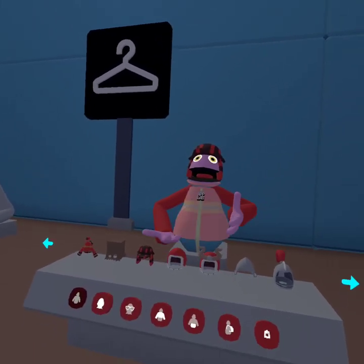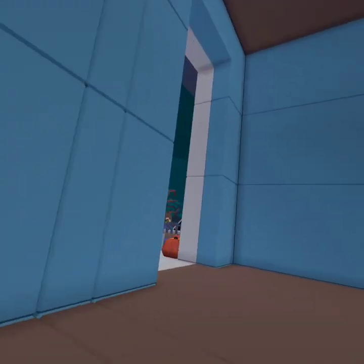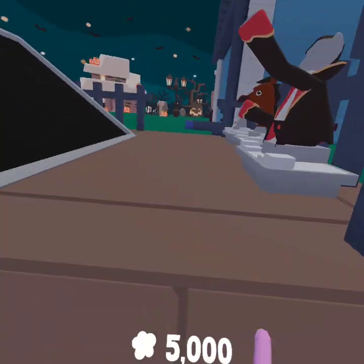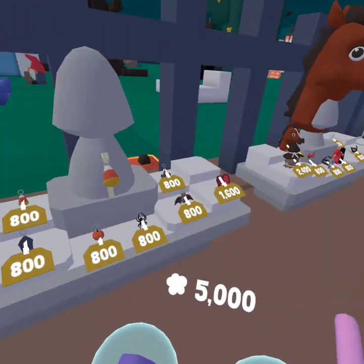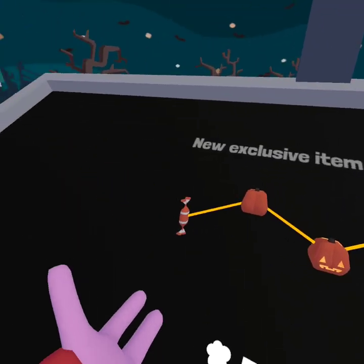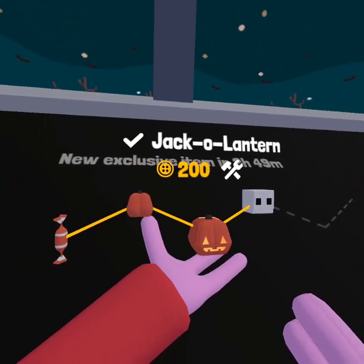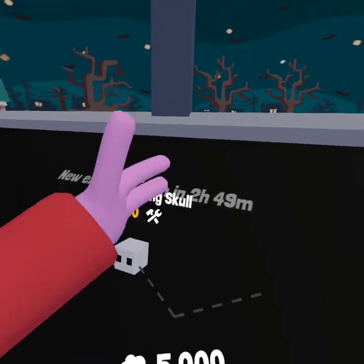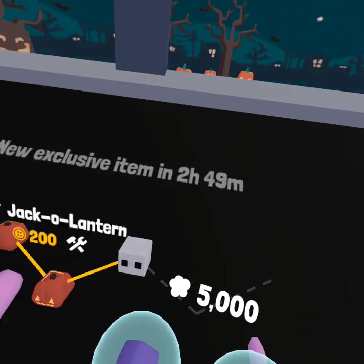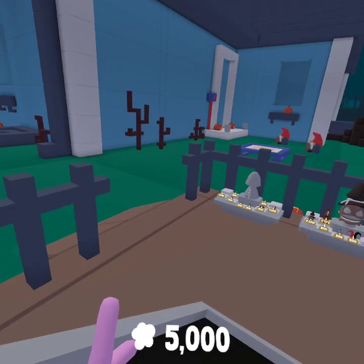Anyways, let's get into the update, because we had a new update two days ago. We've got some new badges, some new hats, some new packs. On the very first day of the update we got orange candy, pumpkin, and a jack-o-lantern. On the second day we got a screaming skull, and today we still gotta wait another two hours and 49 minutes for the next exclusive item.